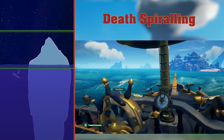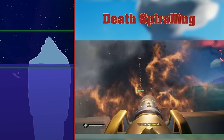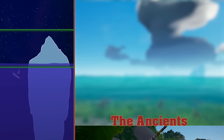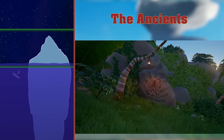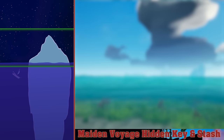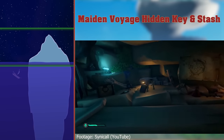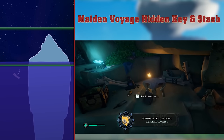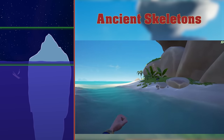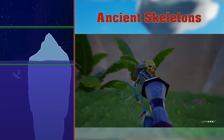Death Spiralling. If you've immobilised an enemy ship, a good tactic is to enter a death spiral around them. Adjust your wheel and regulate your speed and you'll successfully circle the enemy ship whilst firing cannonballs at them. The Ancients are responsible for the crazy rock paintings found around the Sea of Thieves. They lived there long before us pirates came along. Maiden Voyage hidden key and stash. The Maiden Voyage features a trapdoor to the hold of the Magpie's Wing, which is filled with riches. You have to find the key to access it though. Ancient Skeletons are a rare skeleton which drop ancient coins upon death. In my 900 or so hours in the game, I've only encountered about 4 or 5 I think.